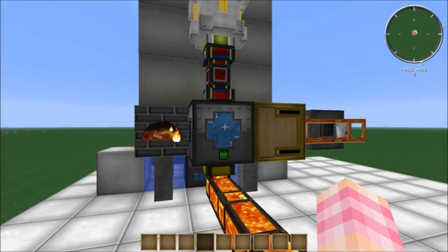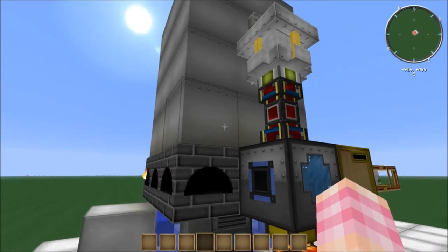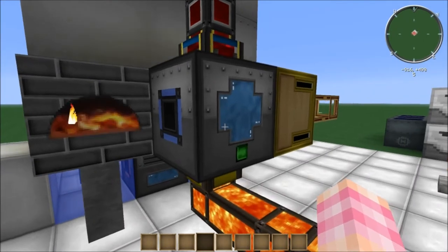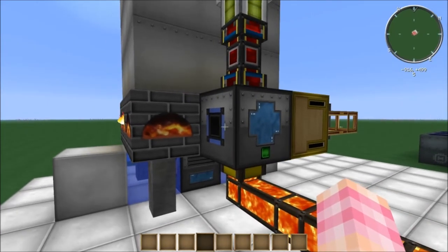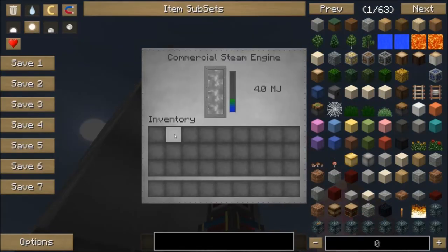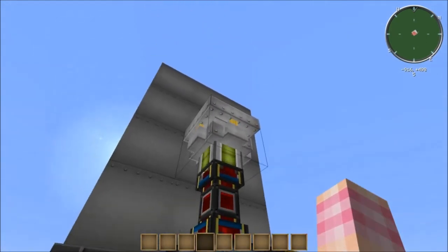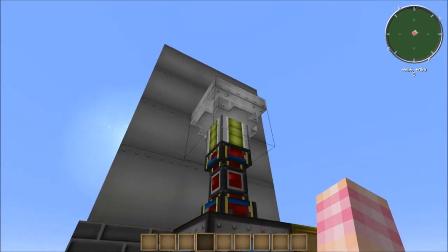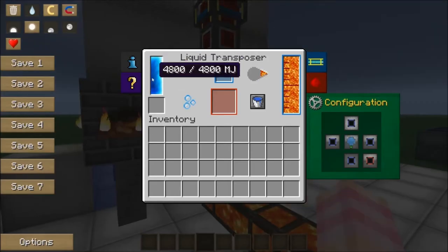The transposer will do that by itself as long as you place it right up against the firebox. This conduit and this engine — once the boiler starts producing steam you can use the boiler to power the transposer. Until that point you're going to have to power this some other way; I was using just a redstone energy cell. Once it does produce steam, I used a commercial steam engine — it produces 4 MJ per tick, which is what the transposer uses. This conduit is just there to make sure that this can never explode, and it keeps this at a steady 4800 rather than having it fluctuate up and down.